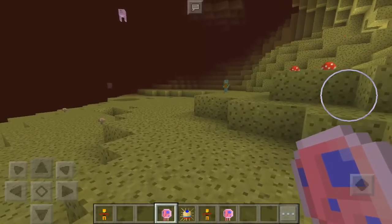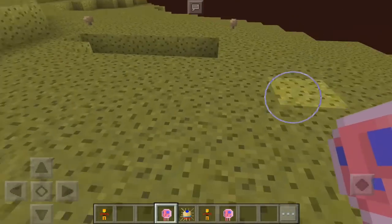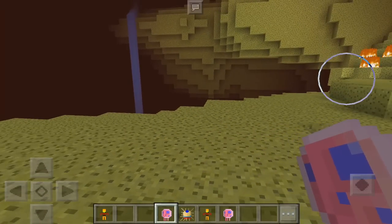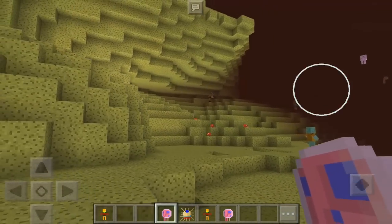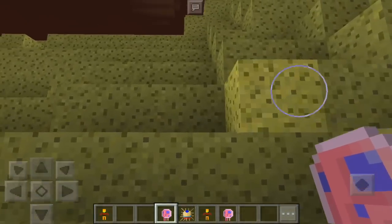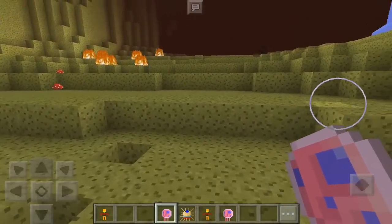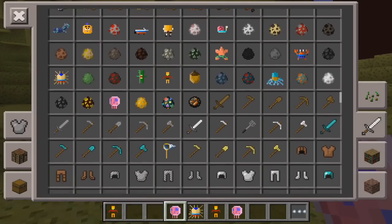We do have the Nether mobs because this is technically the Nether, just a little bit different with the textures — all sponge-related. Squidward is down here just chilling. It would be really cool if they actually had the pineapple house, Squidward's place, and Patrick's place, but still a pretty cool dimension.